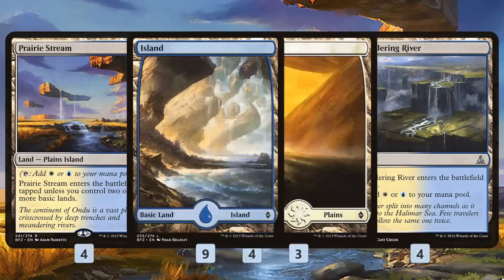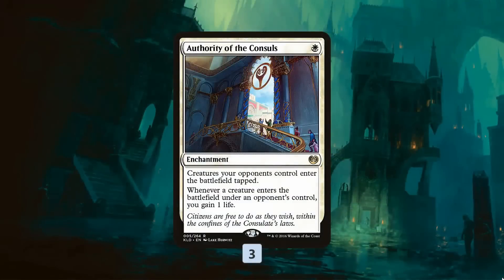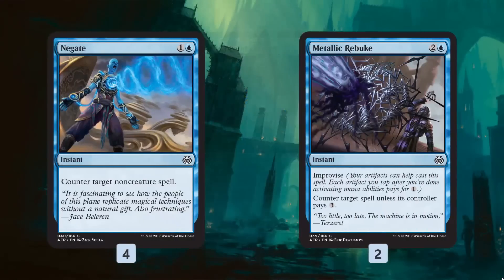As for the mana base, we have a bunch of dual lands in blue-white colors plus some basic lands. In the sideboard, Authority of the Consuls hopefully keeps us alive against the Saheeli combo so we don't just die to infinite Felidar Guardian copies. Negate and Metallic Rebuke give us more counters.